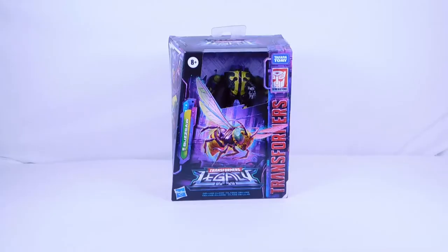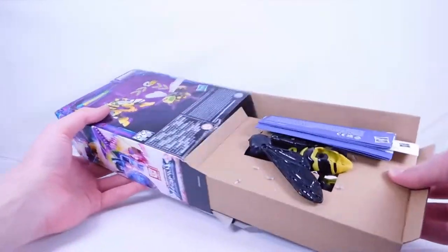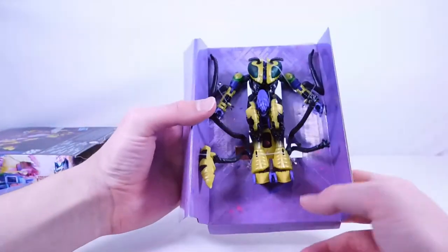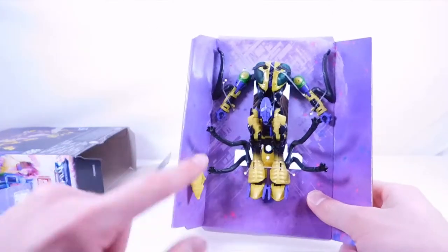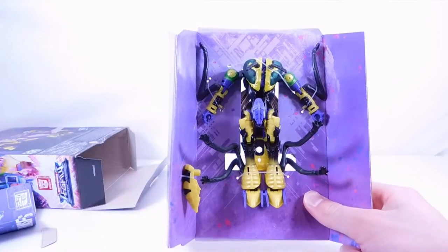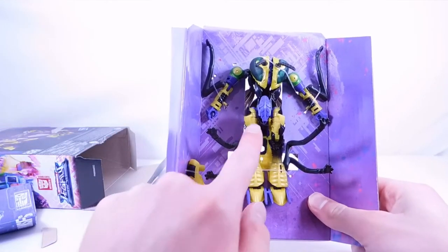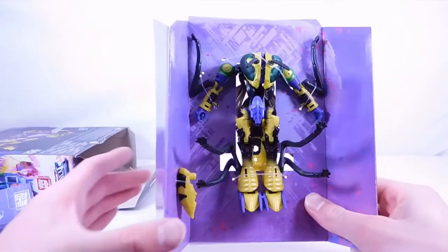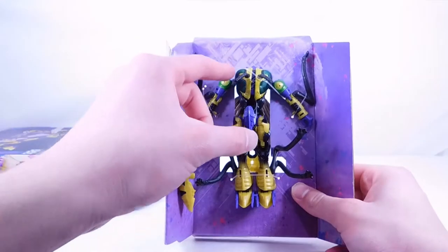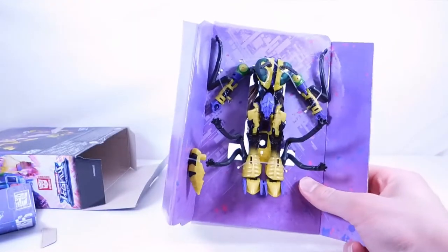That's it for the packaging on all three figures. Let's start by opening Buzzsaw. Opening from the bottom flap, sliding him out — we have the instructions and the typical white paper. Here we have Buzzsaw in robot mode with the little stinger. The accessory was one of the drawbacks of the Waspinator figure, but overall the figure looked amazing. This one looks really cool too — I like that black kind of spray-painted look, almost like war paint. There's also a brand new bat head sculpt that looks pretty cool.